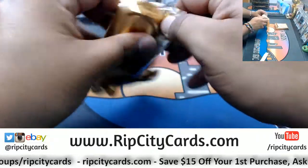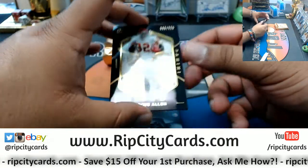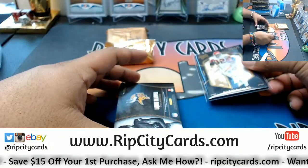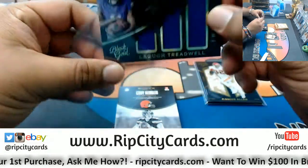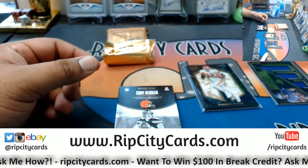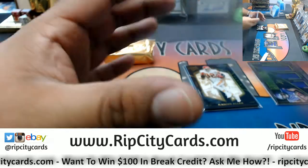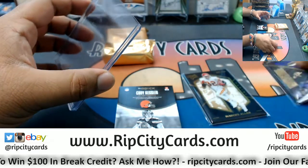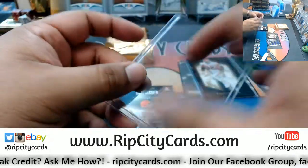Good luck everybody. We have Marcus Allen numbered to 225 for the Chiefs, and LaQuan Treadwell to 249 for the Vikings. Looking at these — I think these are 180s. Yeah, all 180s from the look of it. I need those.